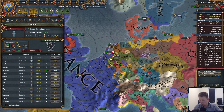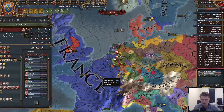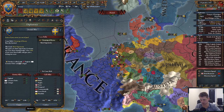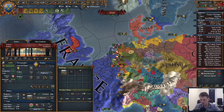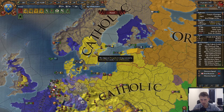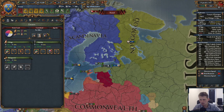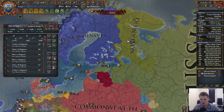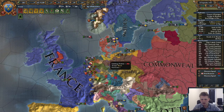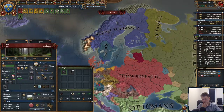We can actually start annexing way more. We still need a bit of a way to go until we get to a better position. We can also vassalize Sweden — 103 development, I think I can do it. Make them my vassal. They're going to be Reformed, which is unfortunate. Thinking about just destroying inland Cologne, Sweden — not sure yet. Did they break away? No.